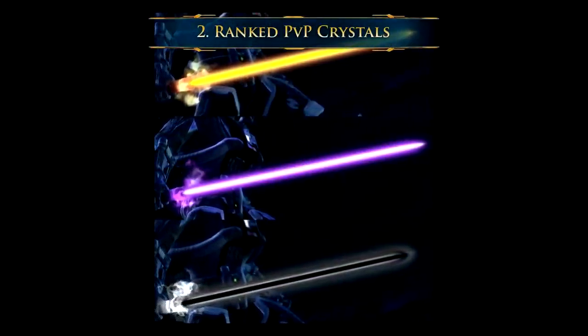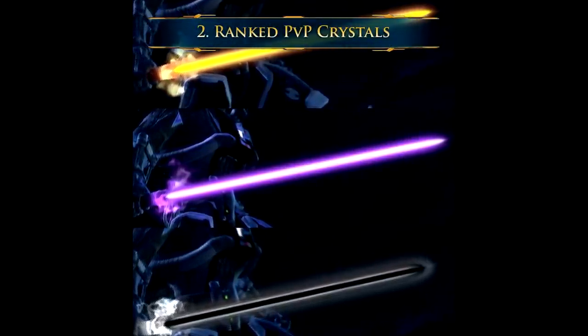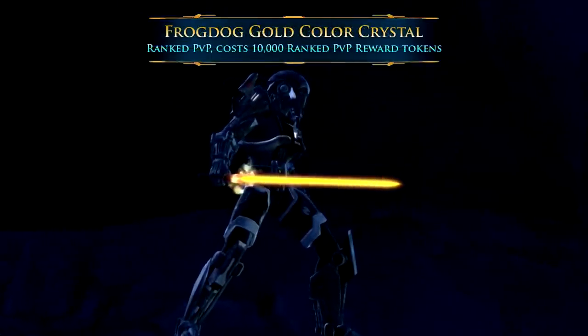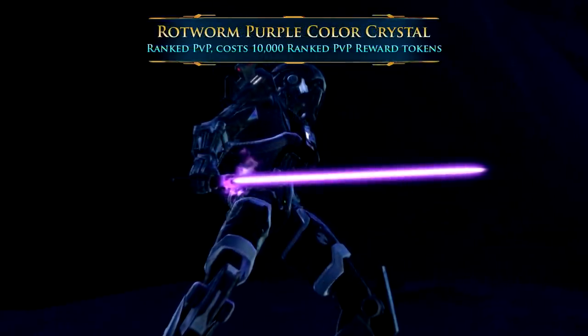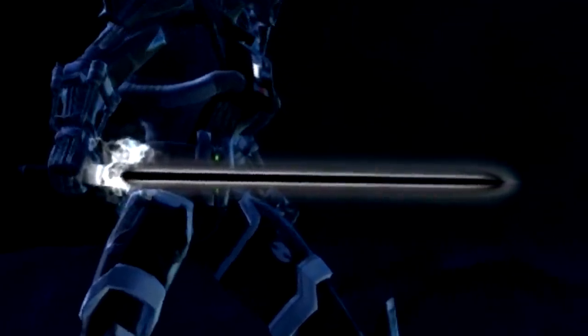Number 2: The Ranked PvP Crystals. Here are some crystals not many players will probably know of — the Frogdog Gold, Rotworm Purple, and Black Silver Color Crystals. These special crystals can only be earned by players who participate in Ranked PvP.